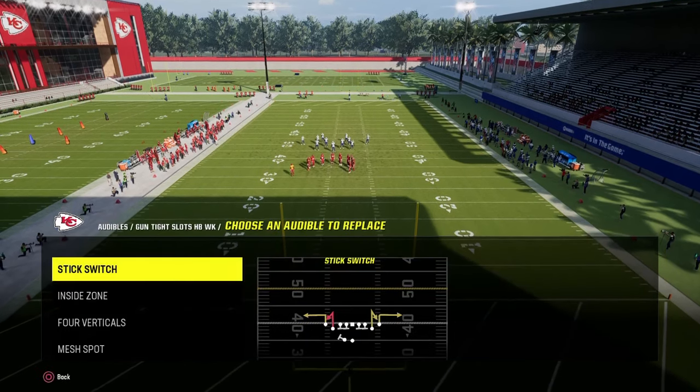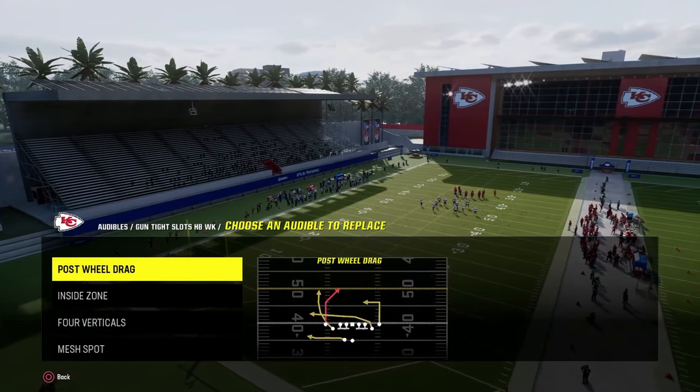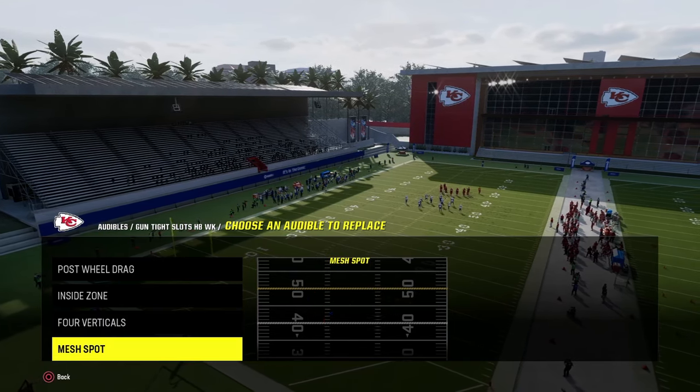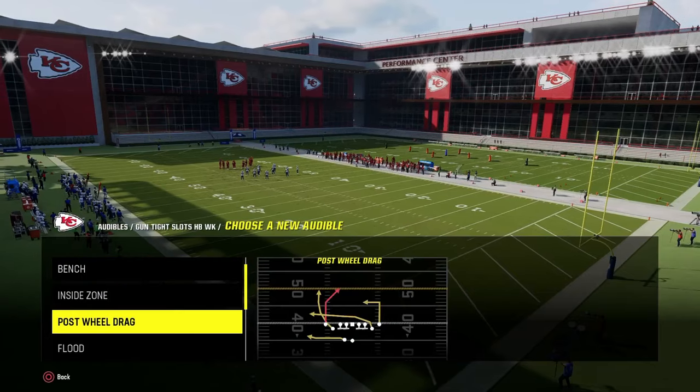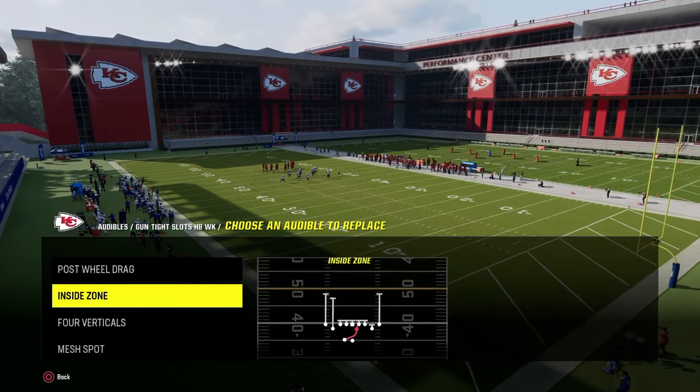The audibles we're going to set for the Tight Slots Halfback Week mini scheme: we're going to have the play Post Wheel Drag, the play Inside Zone, Four Verticals, and Mesh Spot. If you wanted to, you could put the play Bench in here, but I like to have a run just in case they're giving me a really good look to run.